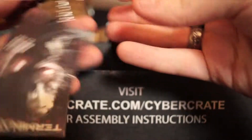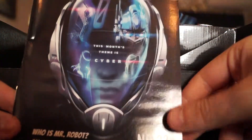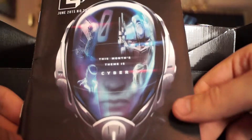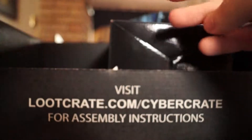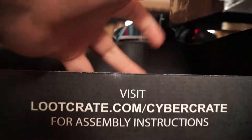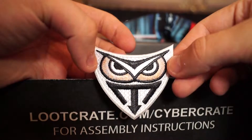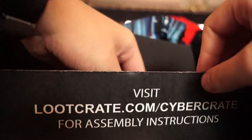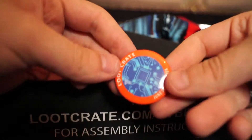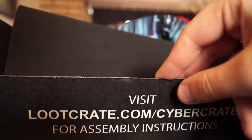So this month's theme was obviously Cyber. Each crate comes with a magazine that tells you what's in it and describes everything. We've also got a patch — I'm not sure where that's from, I'll check the booklet. And we have the usual pin badge, which just says 'Loot Crate' and has a design of chips on it, fitting the Cyber theme.